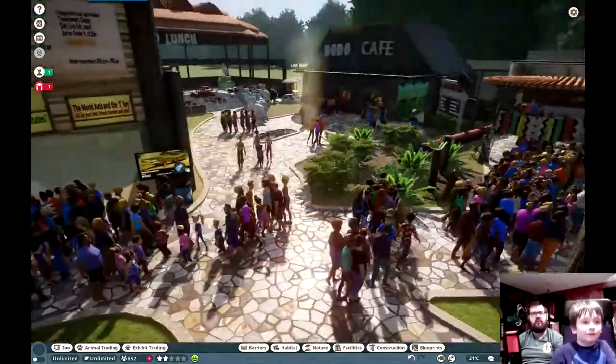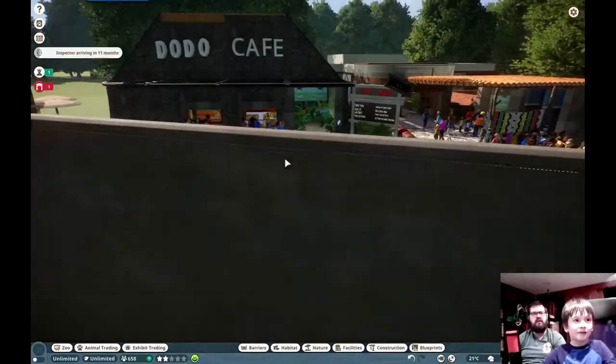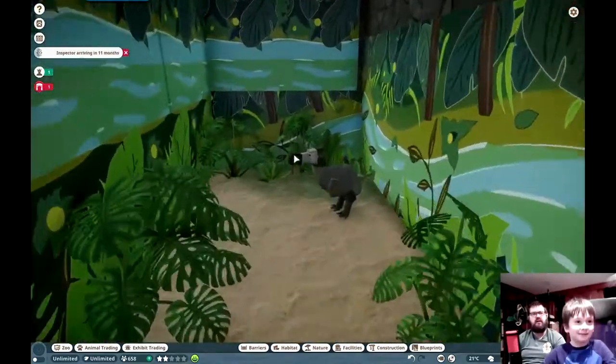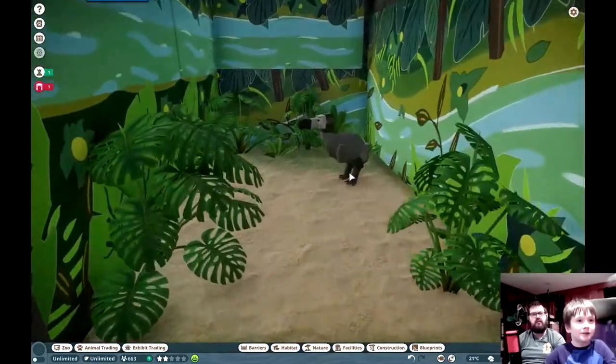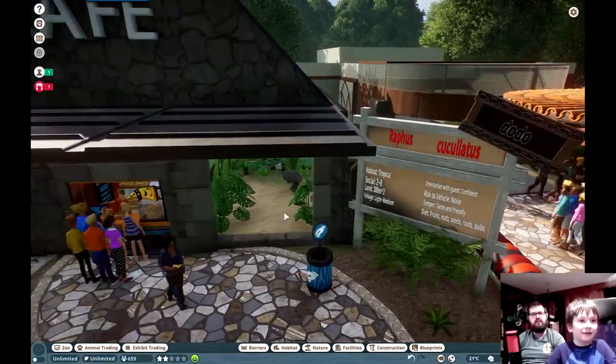So there's just like a bunch of content that you can download on Steam for this game? Here's the Dodo Cafe. Let's see — somebody put like a little Dodo environment next to it. That's cool. No, I built the Dodo environment. Oh, you did? Yeah, I just placed the Dodo in and the sign. Everything else I made.